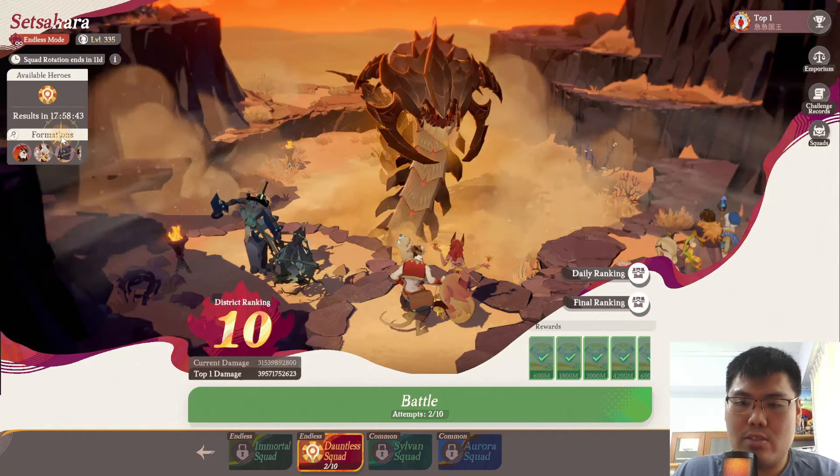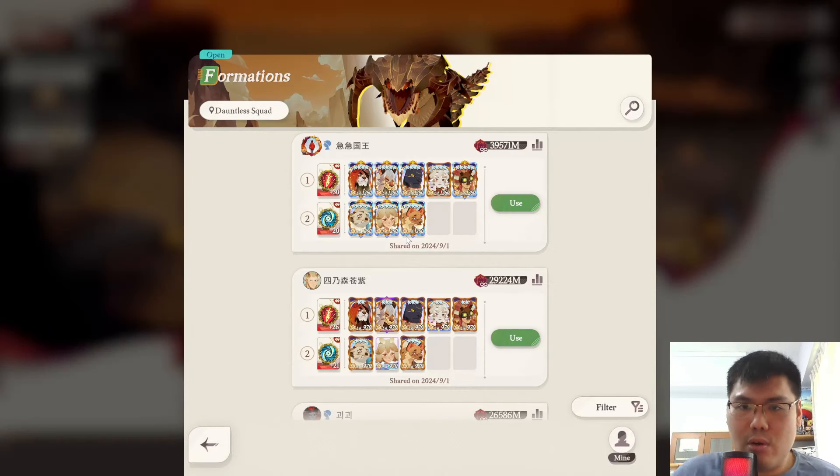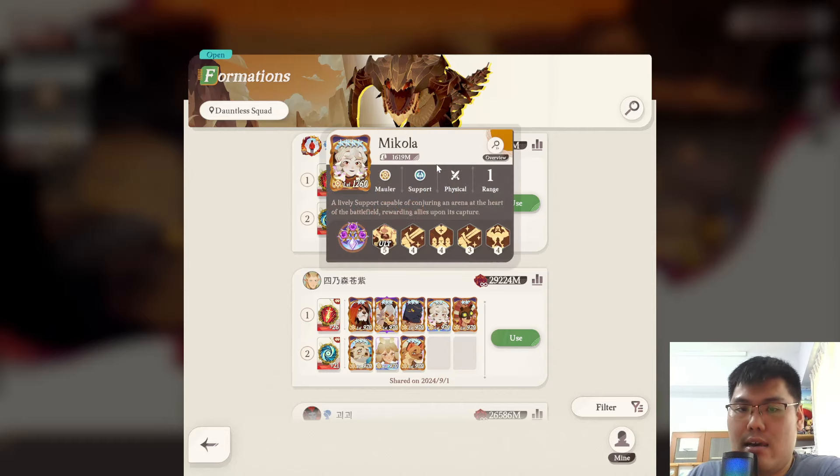My friend over here, GG Kuo Wang, with a 39.5 build, is running a full physical team with Kruger, Shakir, Seth, Micola, as well as Rhys over here.